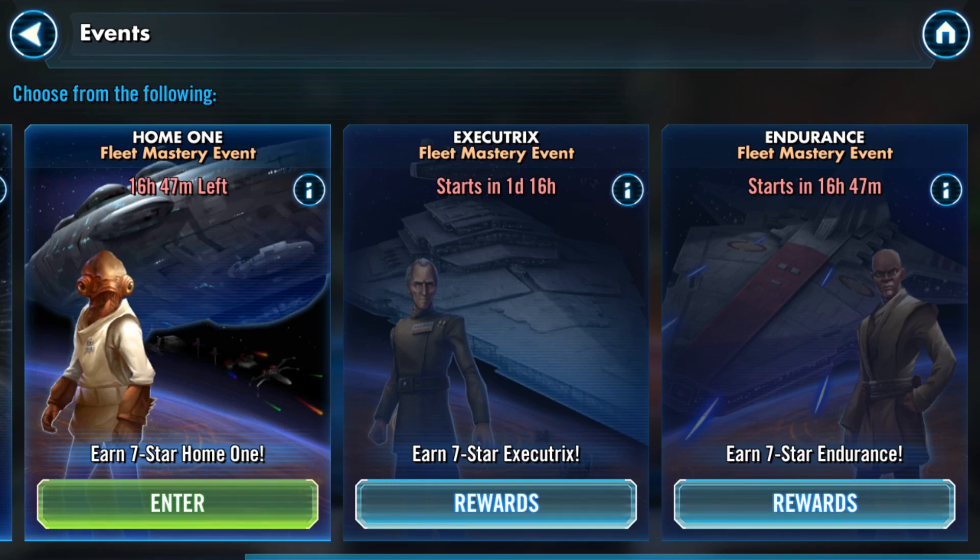The Home One will be on October 6th, 9th, and 12th. Endurance will be on the 7th, 10th, and 13th. The Executrix will be on the 8th, 11th, and 14th. If you do this without any refreshes, you will have 45 more shards. And if you were at six stars, that will take you to six and a half stars basically.